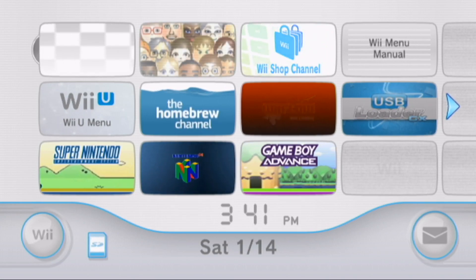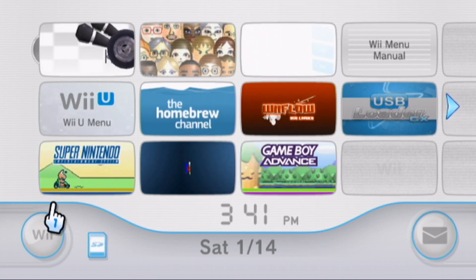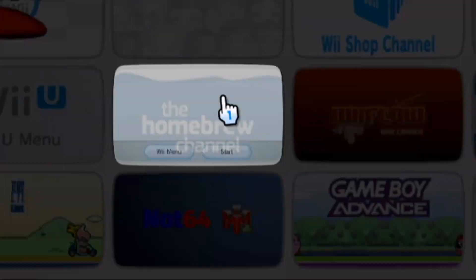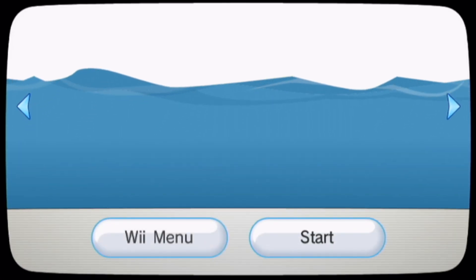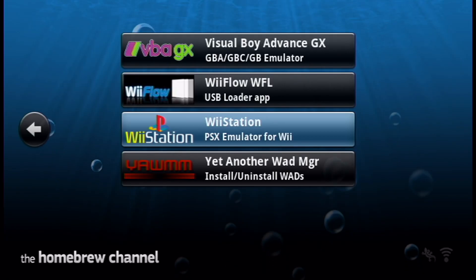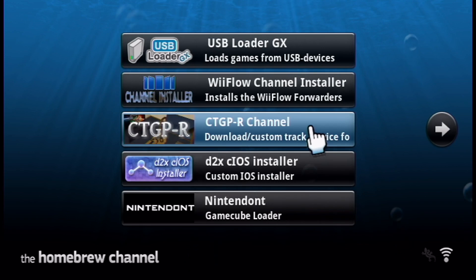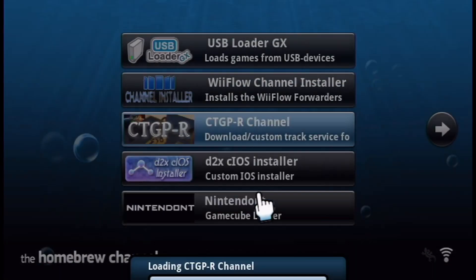Once you're on your virtual Wii menu, make sure your Mario Kart Wii disc is inserted into your Wii U. Then go to the homebrew channel and start it up. Here we're looking for the CTGPR channel — this is where we're going to set it up and install the channel onto the virtual Wii menu.